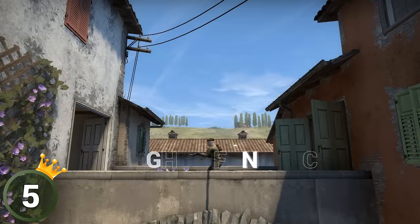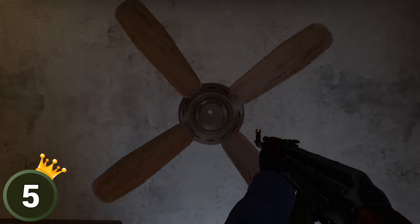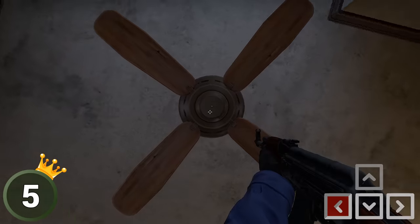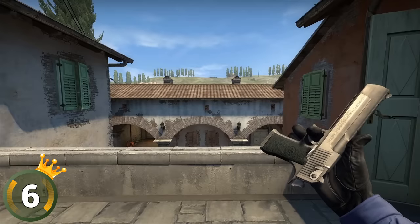If you want to surprise people with an almighty fan trick, simply position yourself perfectly under a fan, face up, and start holding your left arrow key. The result is breathtaking and surely more beautiful than a sunrise in the Alps.